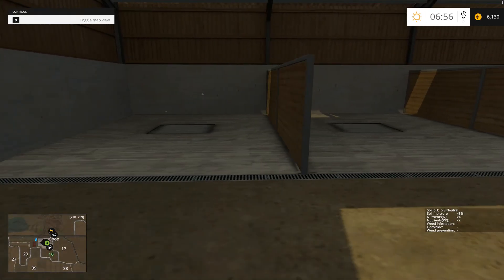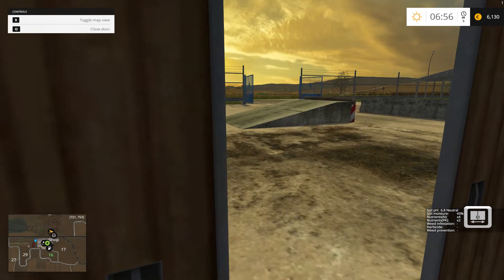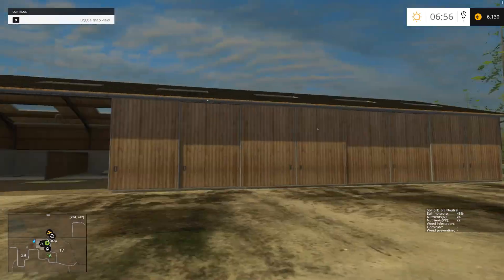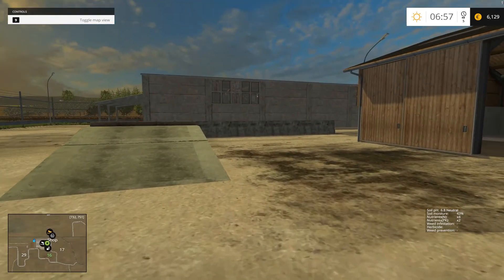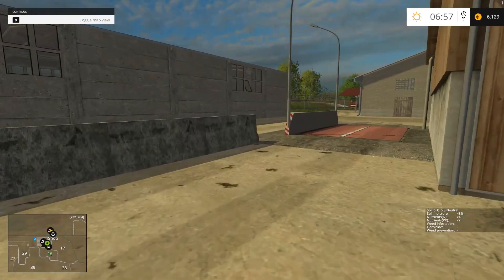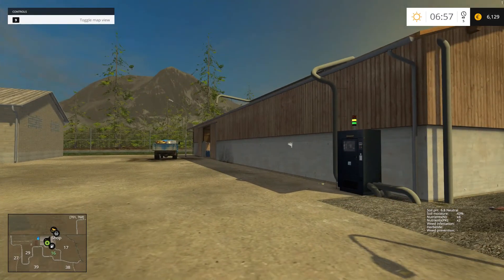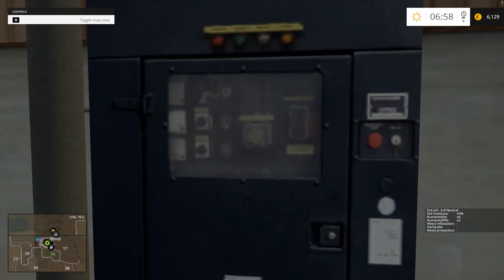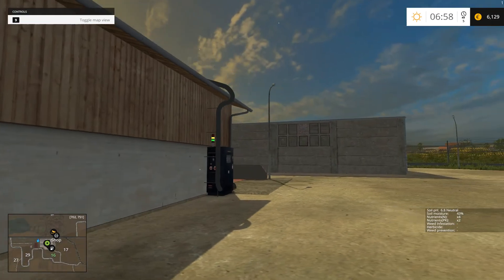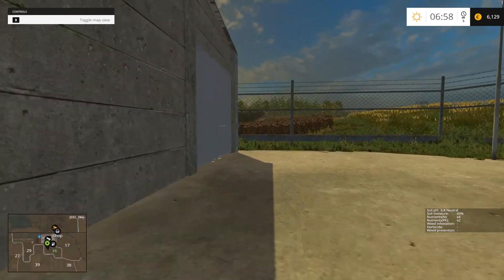Look at the weeds in that field. These fields are going to be covered in weeds by the time I buy them. Here it is — I fancy this one, really. Field 29. I don't like this bit on the end, but it's better than the others. The others were about 10. This one is about 14, 38 — probably 35 or 10 each. It's eight. And it's a bit of an odd shape, but it does have wheat in it.